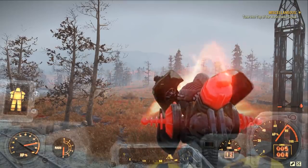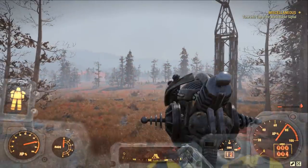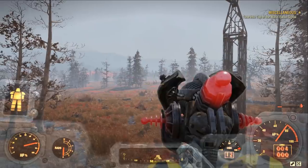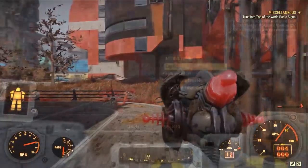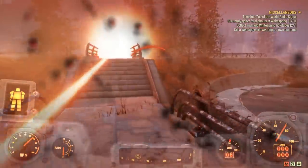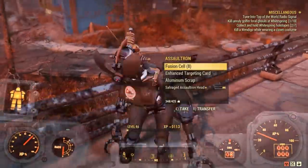It doesn't matter how fast you press the reload button, it will still take the same amount of time to reach its maximum charge. When you actually fire the weapon, it will let out a giant laser beam that can hit multiple targets doing over 92 damage to everyone it hits. I haven't actually calculated how much damage it does per charge, and this character also isn't energy weapon focused, so it looks like I'm not really doing much damage with it. But every time you fire the Salvaged Assaultron Head, it will actually give you 50 radiation, so do take care of that.